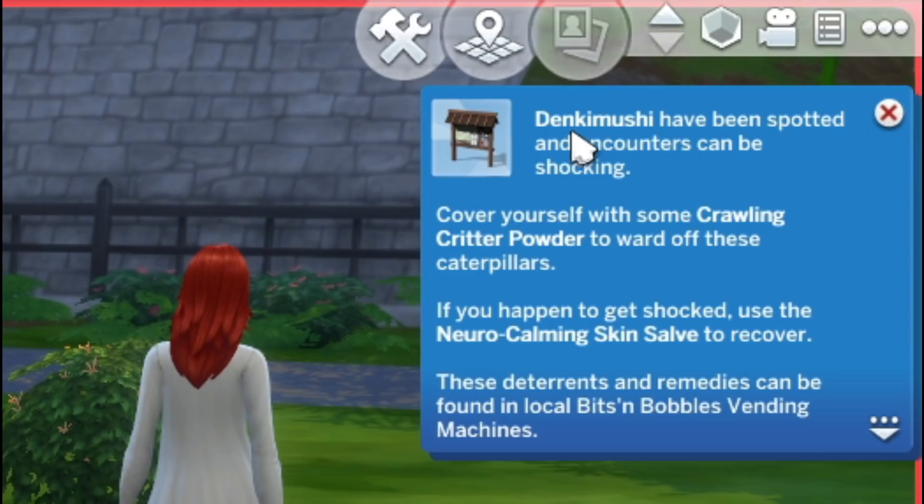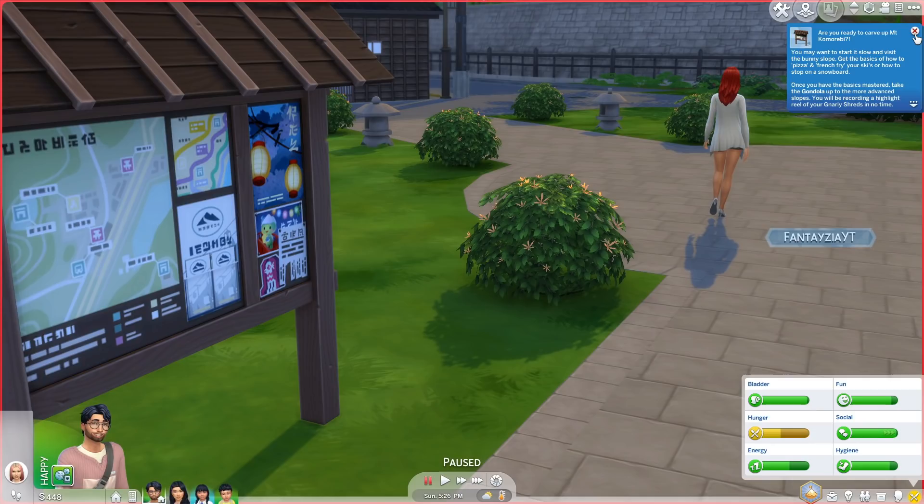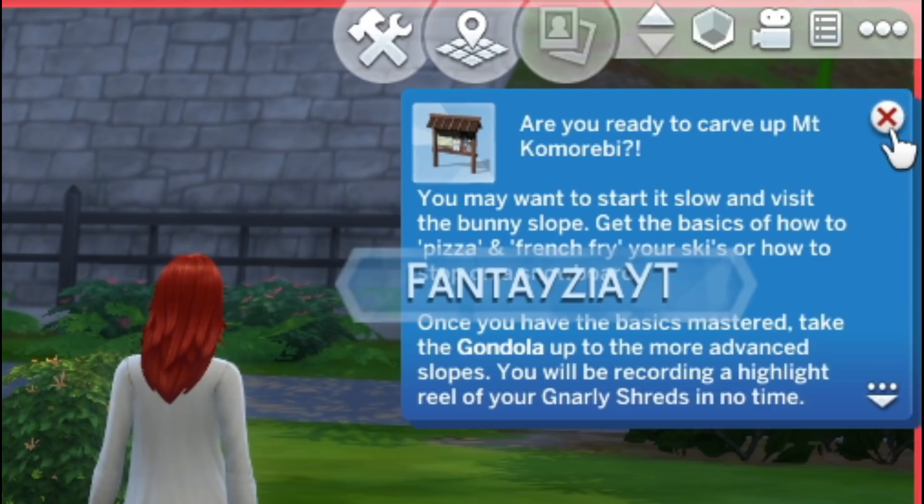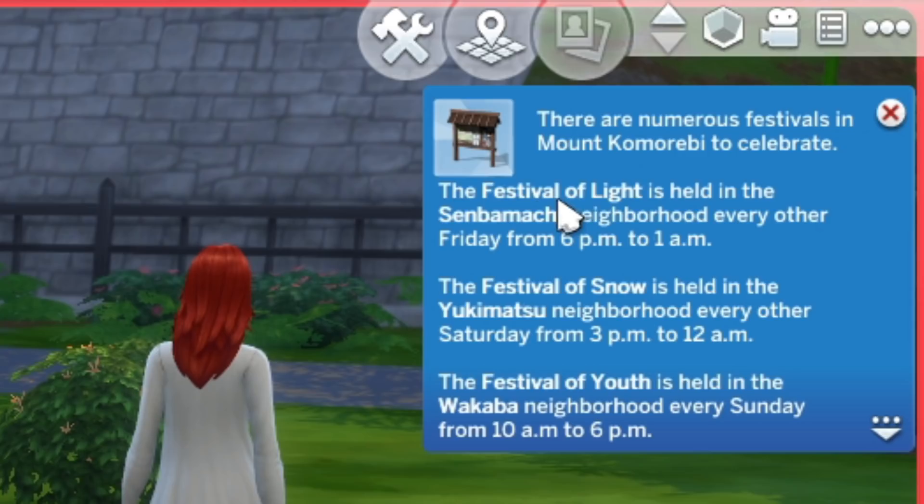'Den Kamushi have been spotted and encounters can be shocking — cover yourself with crawling critter powder to ward off these caterpillars; use neuro-calming skin salve to recover.' The report also says: 'Are you ready to carve up Mount Komorebi? Start slow and visit the bunny slope — get the basics of how to pizza and French fry your skis, or how to step on a snowboard. Once you've mastered the basics, take the gondola up to the more advanced slopes and you'll be recording a highlight reel of gnarly shreds in no time!'